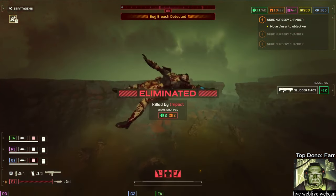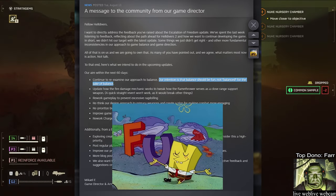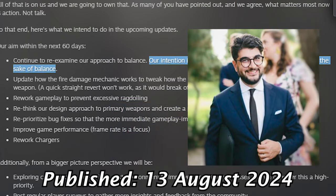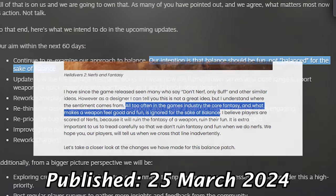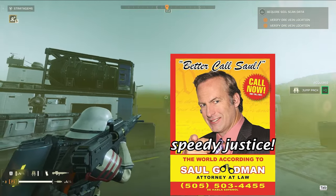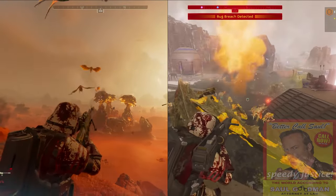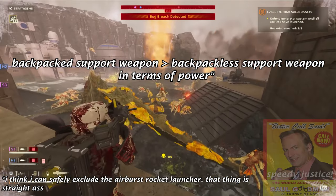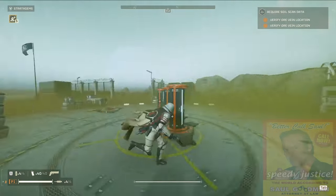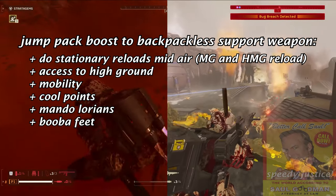Look at the recent post — they said they're gonna focus on fun, not balance for balance's sake. Isn't this idea fun? To play devil's advocate, it might even prove a good way to bridge the gap between the power of a backpack support weapon and a backpack-less support weapon. A backpack support weapon will be more powerful than their backpack-less variant, because technically you're sacrificing a backpack slot. So by combining a backpack and a backpack-less support weapon in one hell pod, that will boost their effectiveness overall, competing with the backpack support weapon.